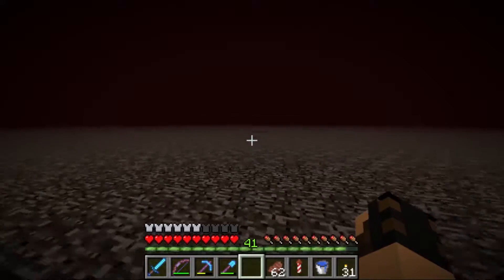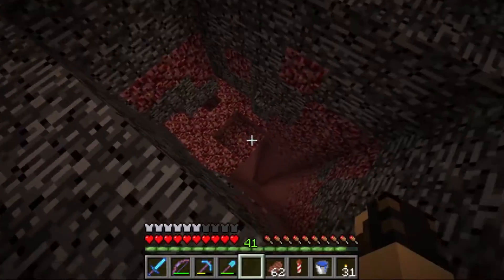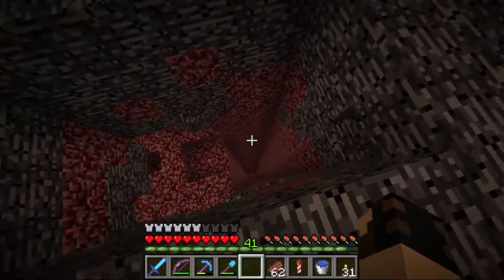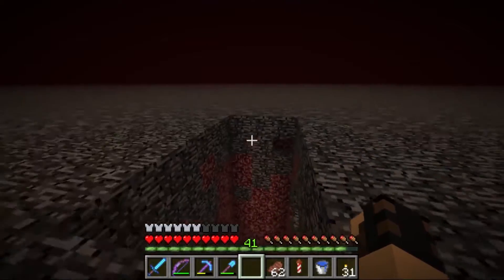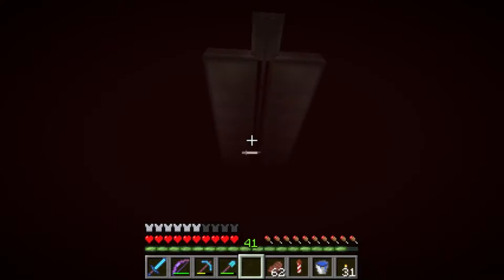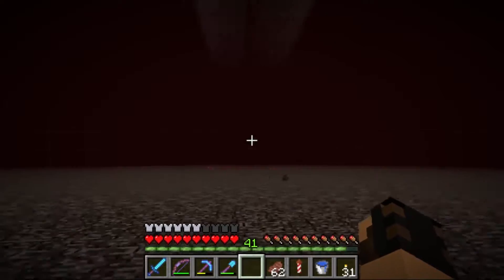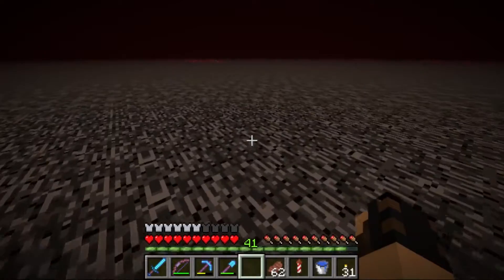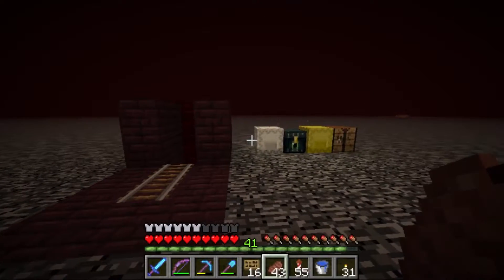On to the next project. Over here we've got this area - this right here can actually be filled back in. I just need this three by three area. We are going to build ourselves a minecart elevator all the way up to the top, and we're also going to put a collection system down at the bottom. Instead of hoppers I think I'll use minecarts again - I'll turn them on and off when I leave so they travel back and forth and collect items. I think that'll work pretty good.